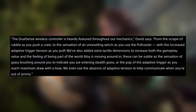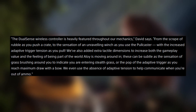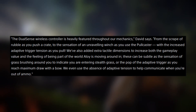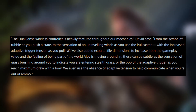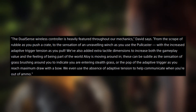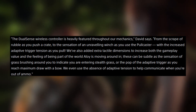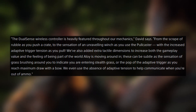They've also added extra tactile dimensions to increase both the gameplay value and the feeling of being part of the world Aloy is moving around in. This can be as subtle as the sensation of grass brushing around you to indicate you are entering stealth grass, or the pop of the adaptive trigger as you reach maximum draw of a bow. They also use the absence of adaptive tension to help communicate when you're out of ammo.